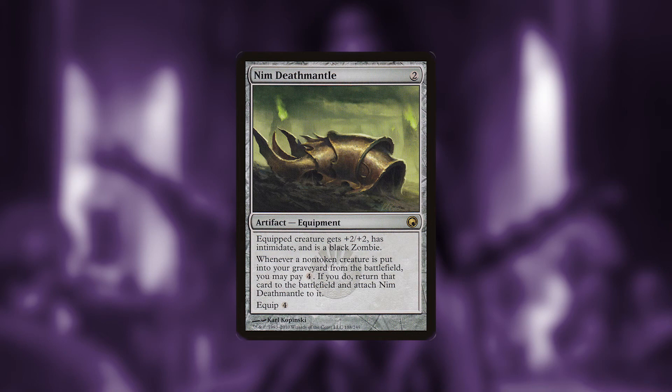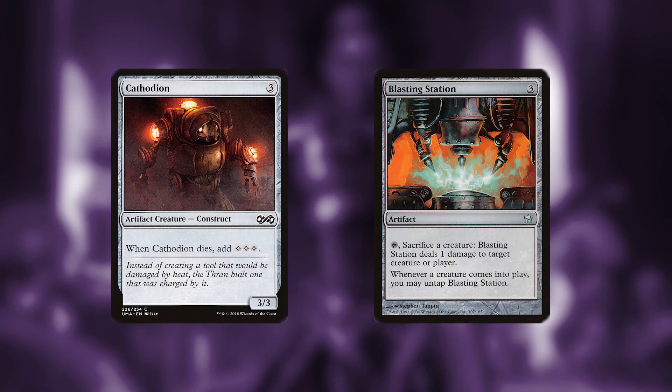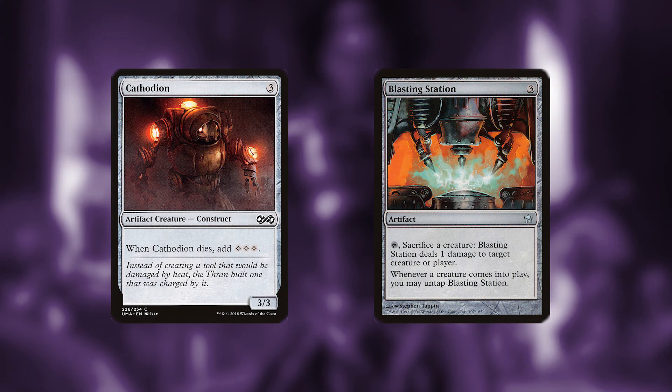Lastly, if all else fails, we can Revel in Riches and win that way. Let's take a minute and talk about what's in the maybe board. Some common combos like Ashnod's Altar plus Nim Deathmantle, or Cathodion and Blasting Station, become a lot easier to pull off because of that double death trigger. If you're looking to make a really good death trigger combo deck, this might be the way you want to go. Let us know about some of the cards you think should be in the maybe board in the comments below.